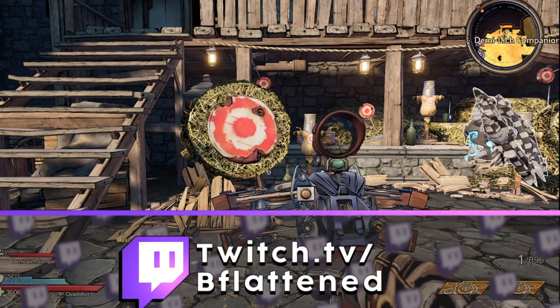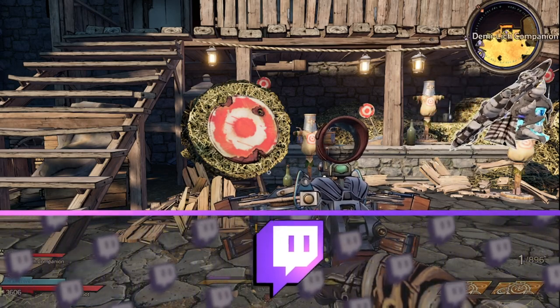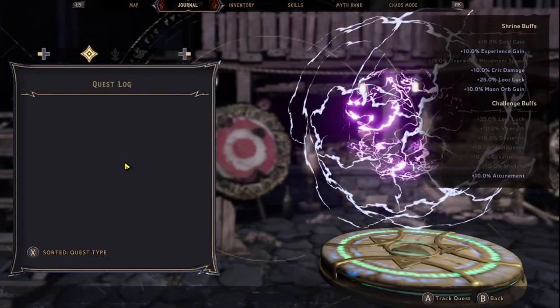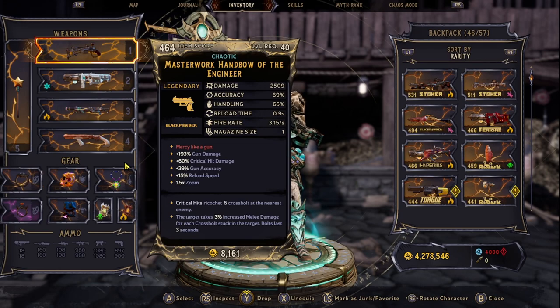Hey, what's going on guys? VFlatten here with a brand new Wonderlands video. This is going to be an item guide for one of my favorite pistols in the entire game. It was only appropriate that we cover this one first. It is called the Masterwork Crossbow — Masterwork Handbow of the Engineer.